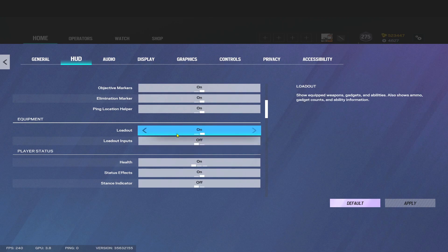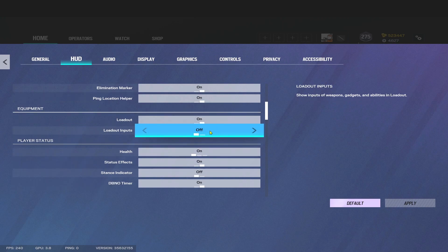Moving up to Equipment Loadout — this is up to you if you want to see a loadout or not. You can get rid of this, it's very optional, but I would keep it on personally. Loadout Input: turn this off. You don't need to know your keybinds on screen. For a lot of people who've played the game for many years, we all know what our gadget key or melee key is.